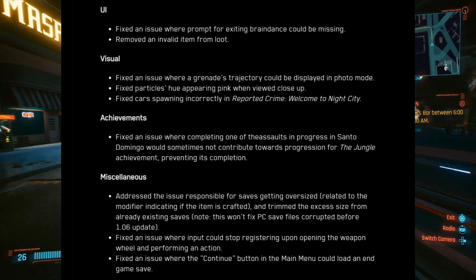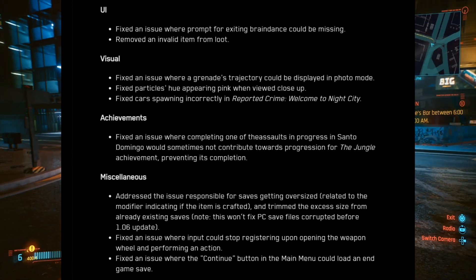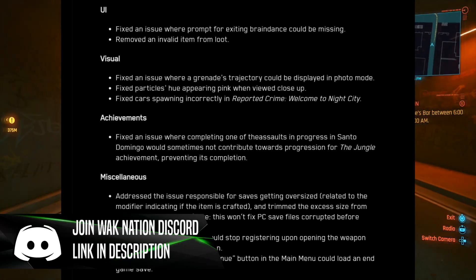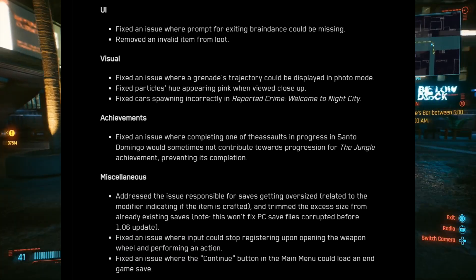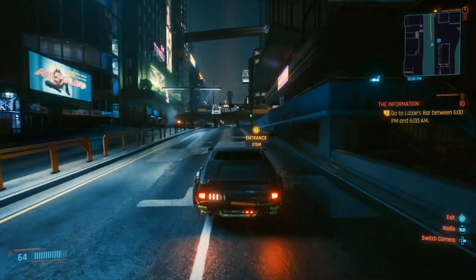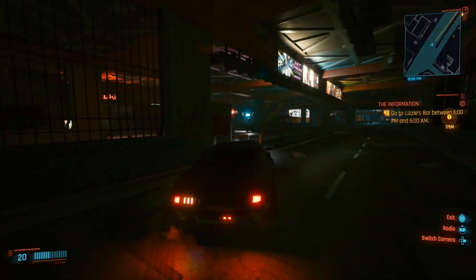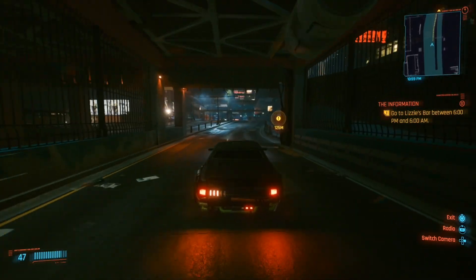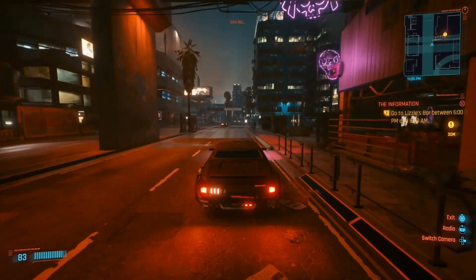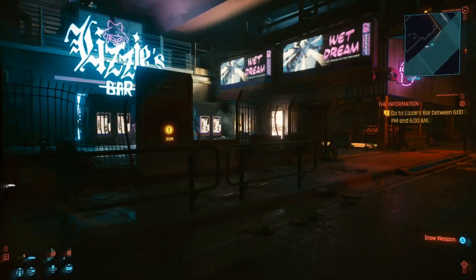The UI fixes include: fixed an issue where the prompt for exiting braindances could be missing — that's good, because when I first started playing I was stuck in one and had to reload. They also removed an invalid item from loot. I really want to stress to CD Projekt Red: be specific and let us know what that invalid item is. If I had that item in my inventory and suddenly it's gone, it's going to raise red flags and cause me to submit bug reports, which creates more work.